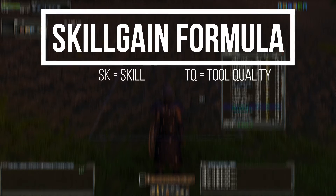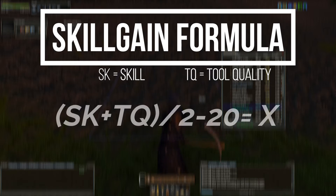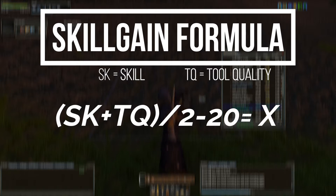Now with the selection of your pickaxe, the optimal algorithm becomes more in-depth. The formula for this is: skill plus tool quality divided by two, then subtract 20, equals the optimal difficulty. Using this formula we will now give difficulties to the tile types.